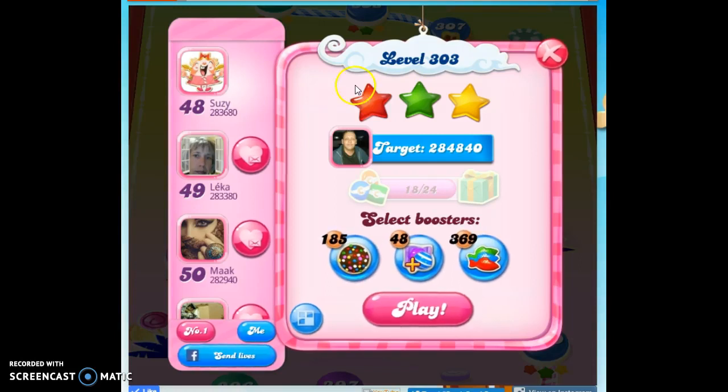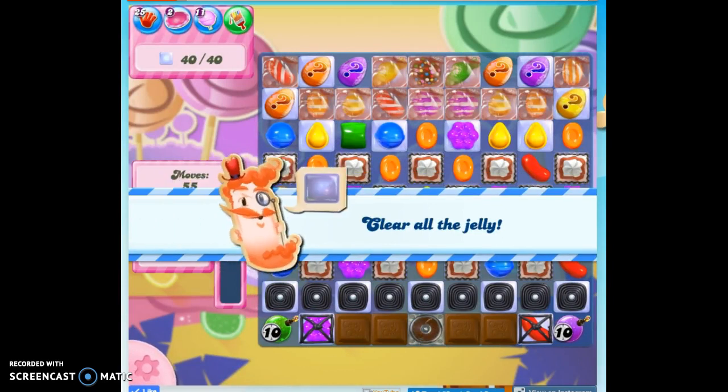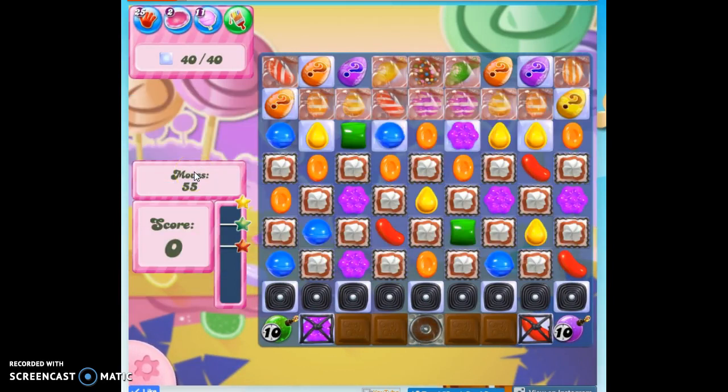Hi friends, this is Susie, your Candy Crush Guru, here to help you solve the puzzle of level 303, where we've got to clear out 40 jelly and we've got 55 moves to do it.